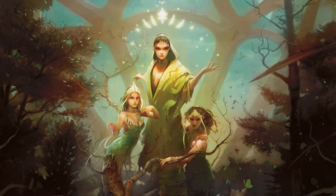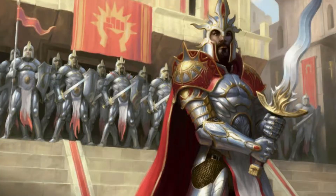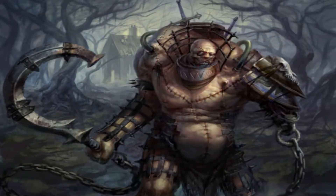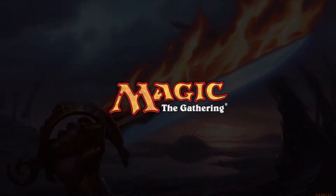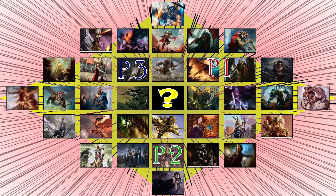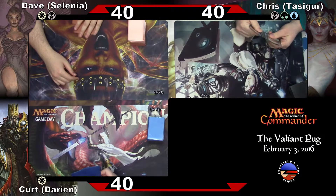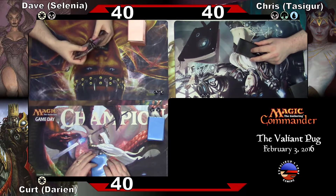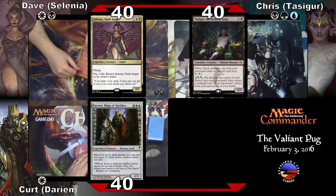The generals for this game are Darien, Tasigur, and Selenia. We're now going to begin.